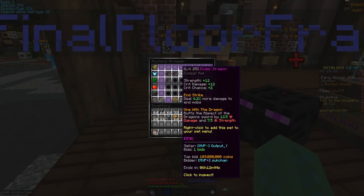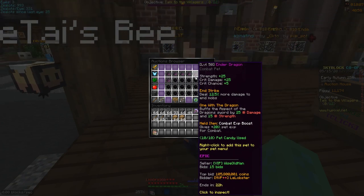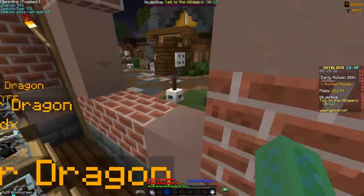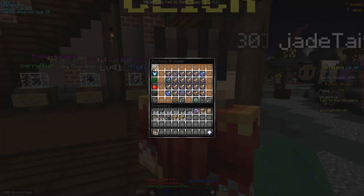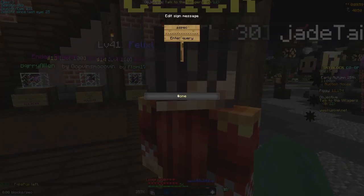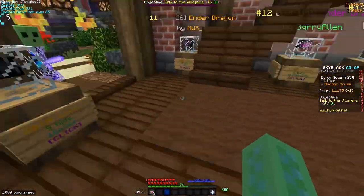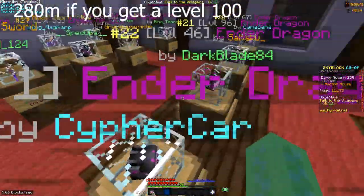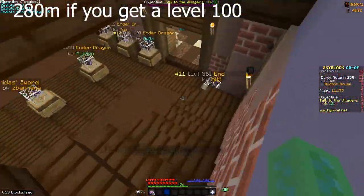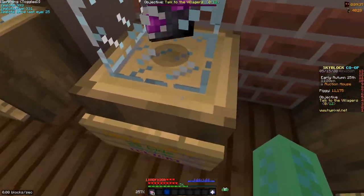Next is the Ender Dragon pet with Superior. Superior costs around 60 million coins, and level 1 Ender Dragons have gone up to a bit over 100 million, which is very surprising. You're also buying a maxed Aspect of the Dragons which is almost 50 million coins, so in total for this setup you're spending around 215 million coins — the same as the Frozen Blaze setup.